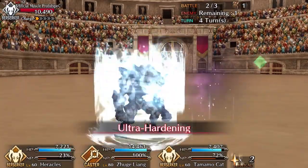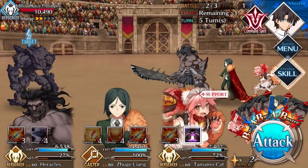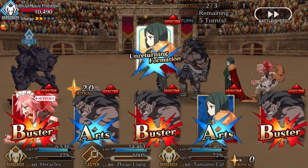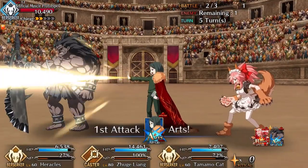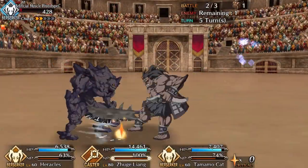You can also do an interlude quest to power up her noble phantasm — it doesn't give new effects, just raises the stats. A 3000 HP heal on her noble phantasm is pretty nice, especially for berserkers. Comboing her with a support character that can remove debuffs works, but that only leaves one more slot for something really good. I'm not huge on this character overall.